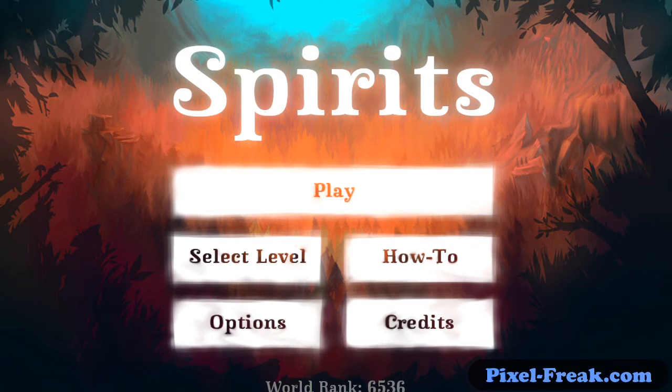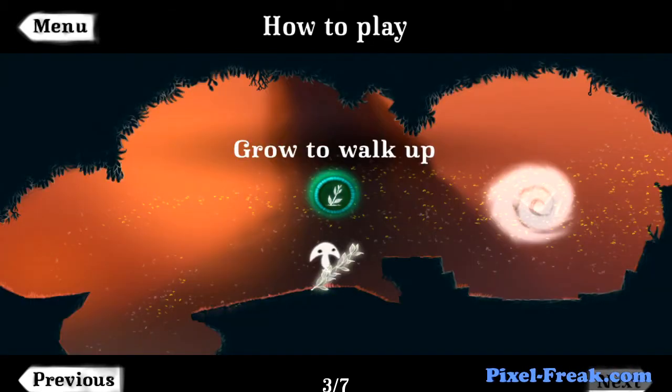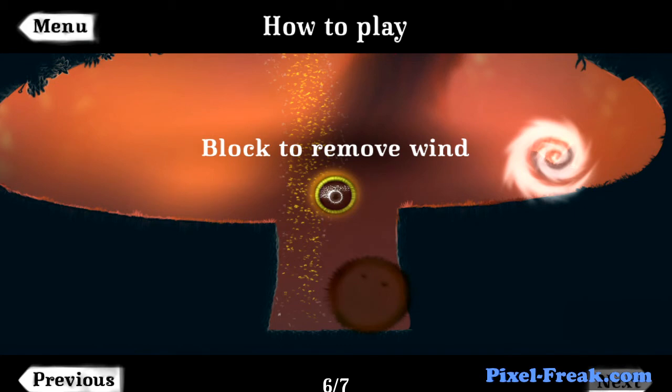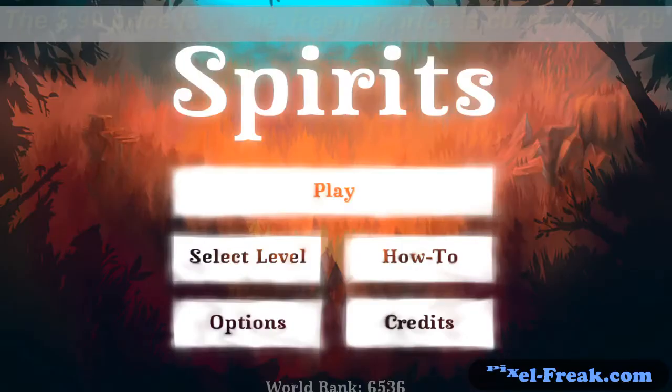So we have the select level — we've seen that. The 'How to' section has some pretty good instructions. You can see there are four different abilities you can use. There's one in the bottom left that I don't think I've used yet in the levels I've played — it looks like a 'remove wind' block. I haven't used that one yet, so it will be interesting to see once I get a little further in the game. Collect the plants — pretty simple instructions, pretty simple game.